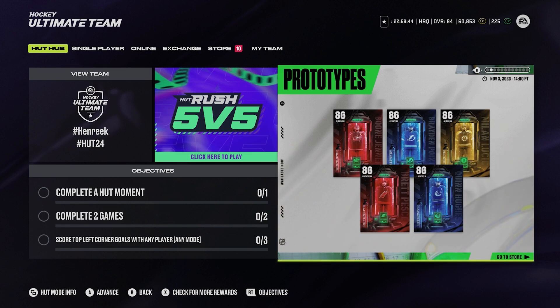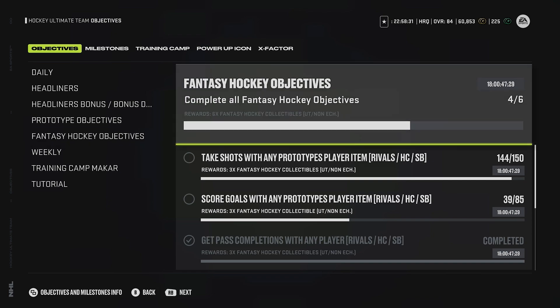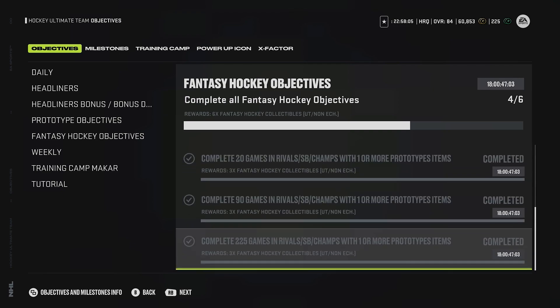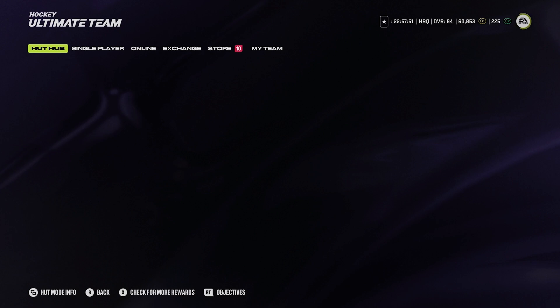Now talking about the fantasy hockey collectibles — so in the objectives you can earn a good amount of them. These last for 18 more days. However, you can't make fantasy hockey sets once the event expires, which is tomorrow at 5 PM Eastern. So if you want to make a fantasy hockey card or a choice card, you have to do it before 5 PM Eastern tomorrow, Friday. You can get 9, 12, 15, 18, 21, 24 — you get 24 fantasy hockey collectibles.